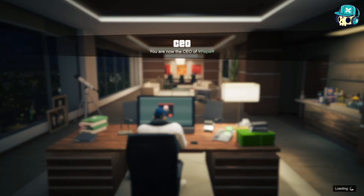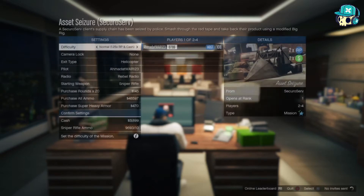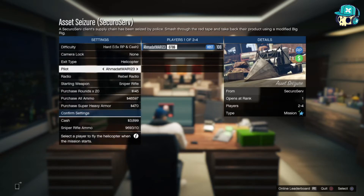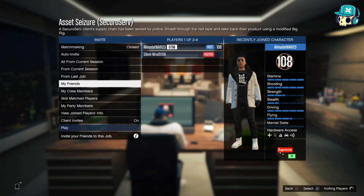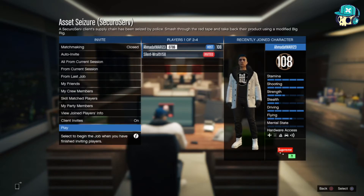You have to have a friend to do this, and it only takes two minutes — it's a very easy glitch. Start the job, you can do it on hard or whatever you want. You have to put the exit type in here — it can't be on foot. Confirm settings and then invite your friend.